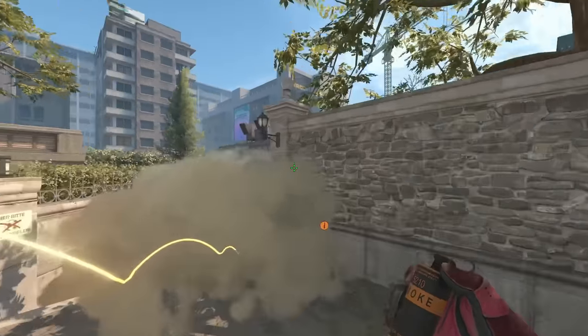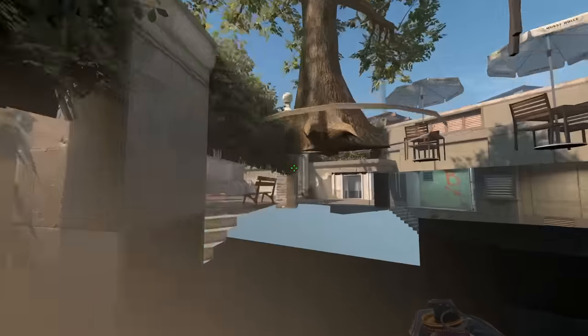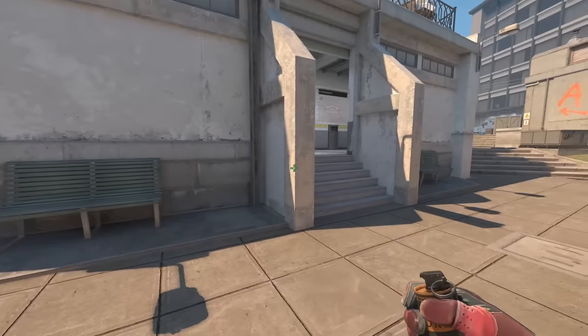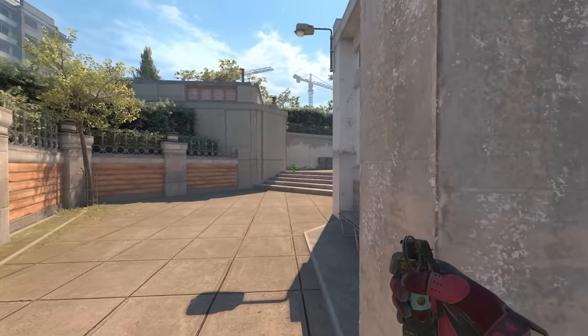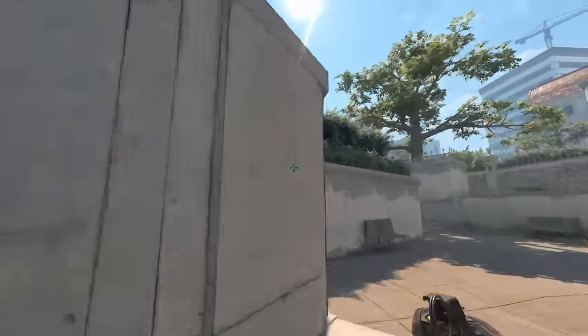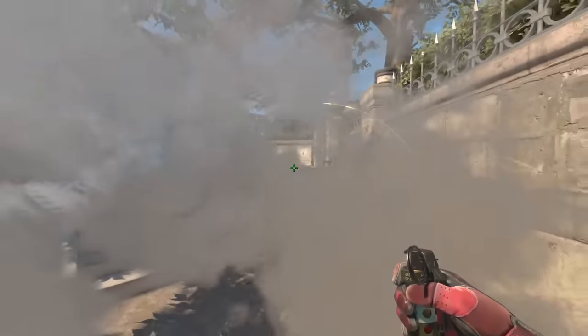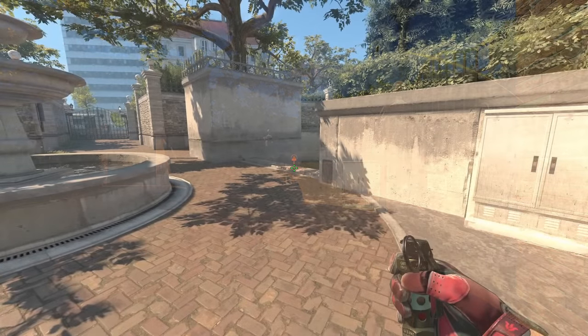You can easily push into mid and fountain without being spotted. The T with the best mid spawn can't disrespect the smoke — after that player throws the smoke, they set up to throw a flash: get behind the wall, aim here, then jump throw. This flash is thrown for your teammate peeking from stairs, so if a T comes through the smoke, they'll eat a flash and your teammate gets a free frag peeking from the mid stairs area.